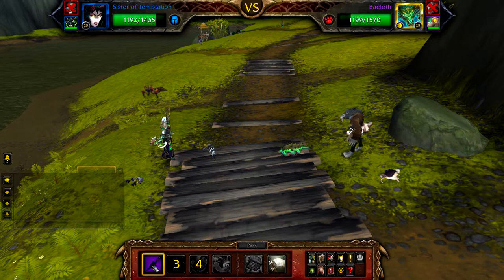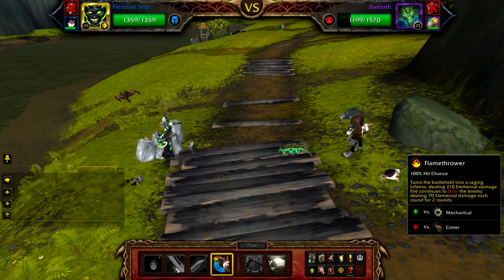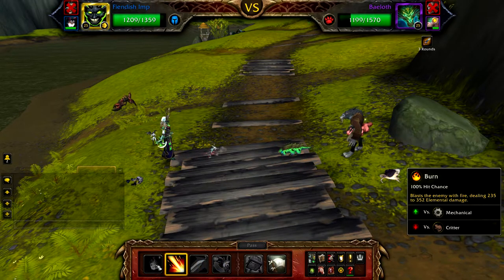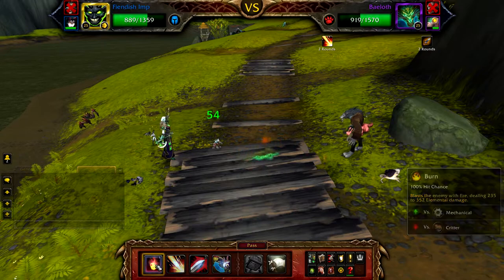With Bailoff in the battle, cast Shadow Shock. Bailoff will use Crystal Prison and stun you. When this happens, swap out to your Fiendish Imp. With your Fiendish Imp in the battle, cast Flamethrower and now use Burn until Bailoff is defeated.